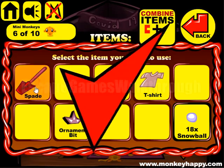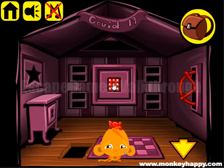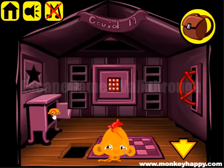Next we have to make a spade and dig out the snow to get the key, then use it to open the drawer to get one more snowball. Next we have to solve this puzzle — the hint is covered.